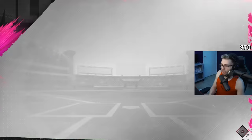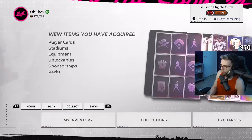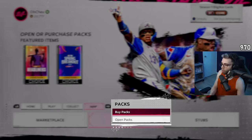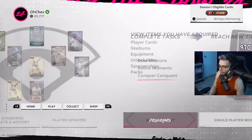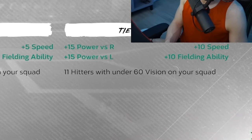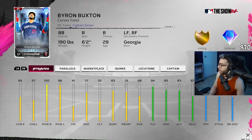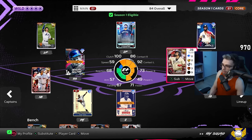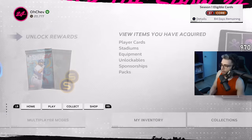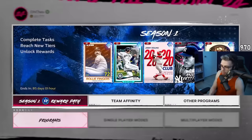Nearly every single one of these players fits the Buxton captain, which goes into my next point. If you have the cornerstone pack and haven't opened it or taken anybody yet, I highly recommend taking Byron Buxton. He gives 15 power on both sides, 10 speed, 10 fielding ability to all players who have under 60 vision on your squad. Early game, it's going to be a magnificent boost to have on your team and it's going to turn a lot of people into demons, especially in the lower ranks.